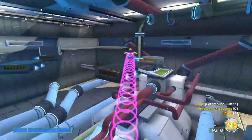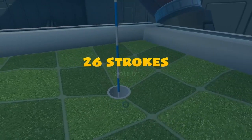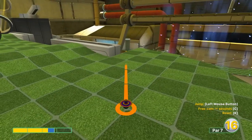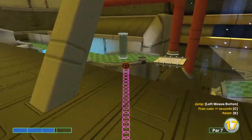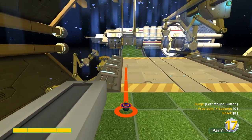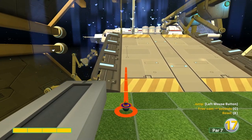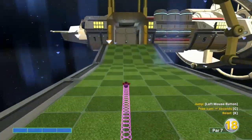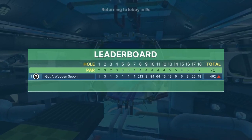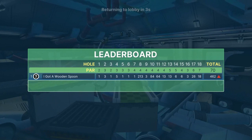Second shot for seventeen: aim right here at full speed — that'll catch the last ramp where the hole is and go in for a two. Hole eighteen: go 2.8 power inside the right edge of that tube down there, jump when you land on that box, then wait till we get a good ramp angle — right there — and fire it straight into the hole for a two. That is Space Station on Super Jump! Appreciate y'all watching — hit the subscribe button if you like the channel, and keep following us for more courses in the future. Thanks guys!